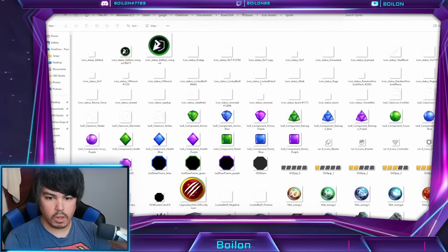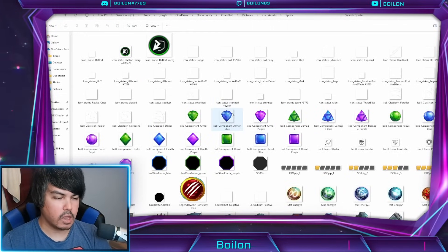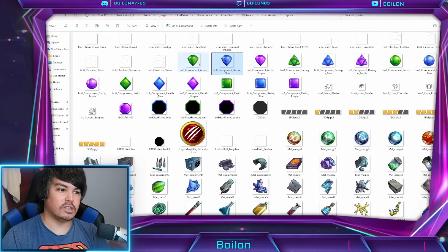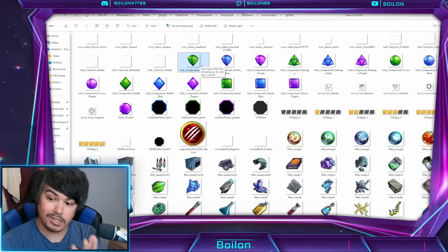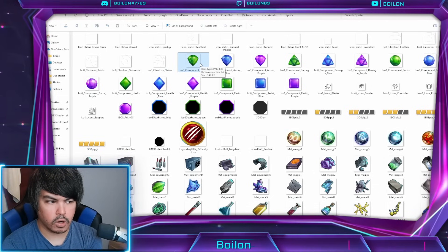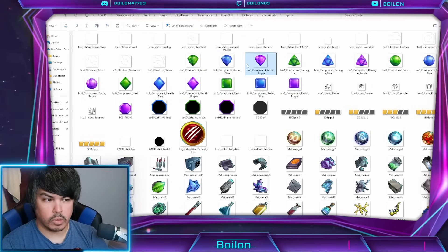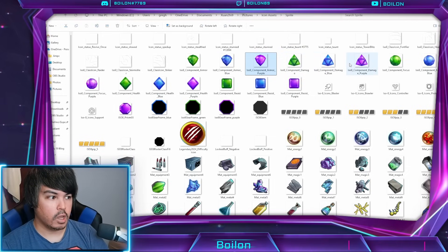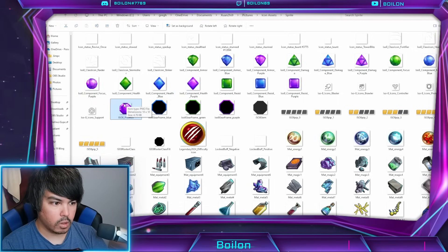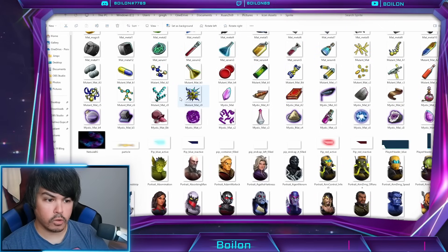Anyway, let's move on to the second topic. Using basically the same system with Asset Studio, there are all sorts of asset bundle files you can find within the game's files. The next topic here is purple ISO. Now I discussed this in my previous video — I didn't probably go into as much detail as I am here, but you can see some of the icons that are available that are already in the game. It's no surprise, they're just upgraded colors of the current ones that we have: armor purple, damage, resist, health, and focus, and the general prism look. And ISO 8 gear frame for purple. So those exist in the files right now.